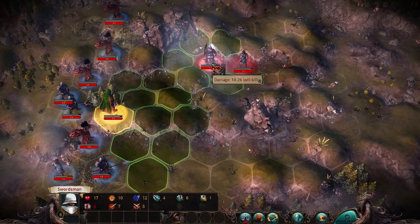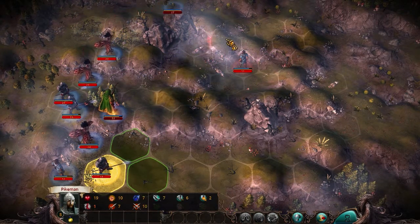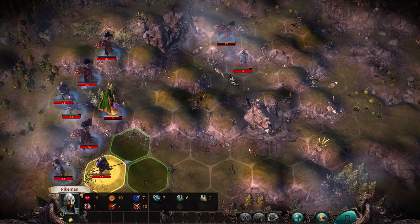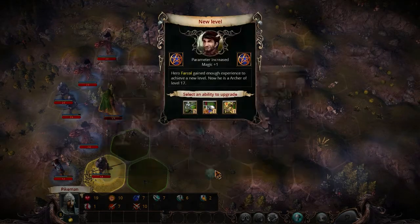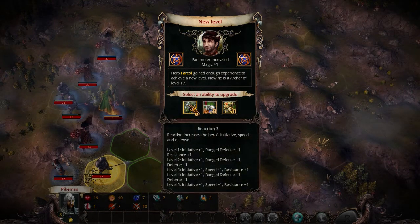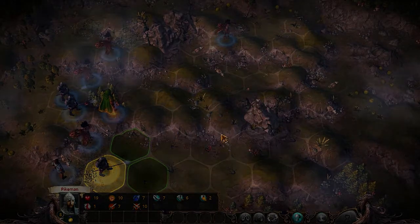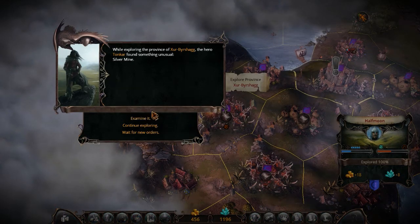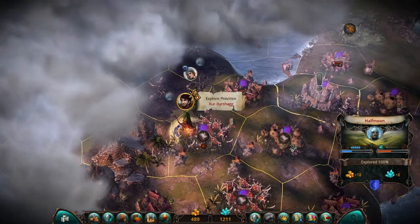36 gold, 4 gems. Leveled up, plus magic. This gives me plus 1 speed. Neat. Range Defense. Another plate helmet — this is like our third or fourth plate helmet. Silver Mine. Examine: Goblin, Orcs, and Ogres. Retreat. We definitely want that Silver Mine.